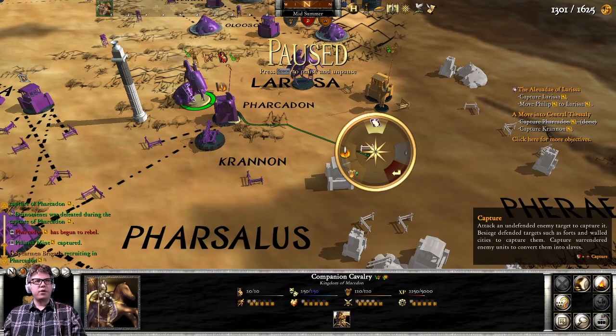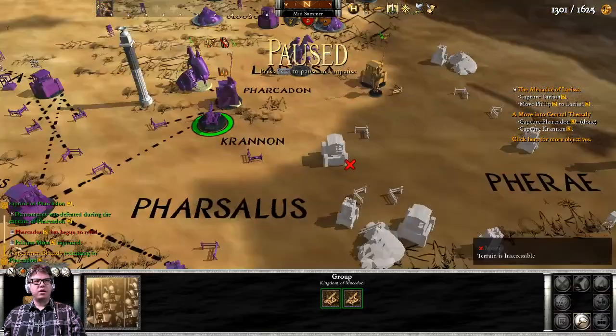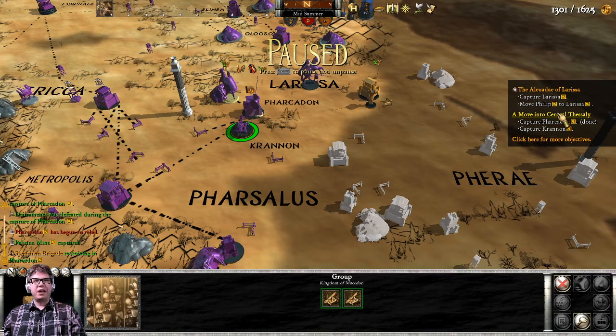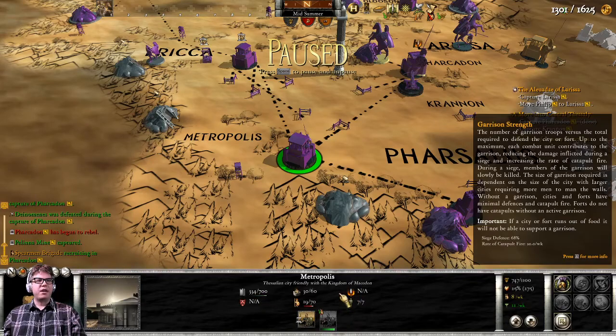We're going for Kranon. You're going to come over here and take that farm. You may ask why we're going for Kranon — it's because Kranon and Farkadon are both in the same goal. If we take both cities in this goal, they'll both never rebel. Same thing with Metropolis, actually — it's now a friendly city.